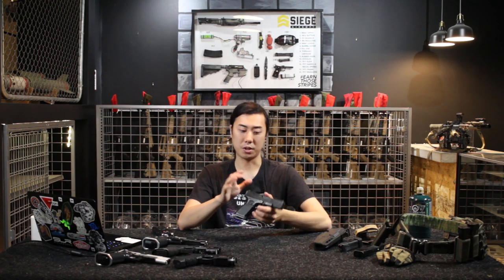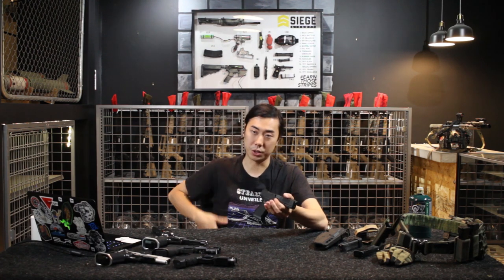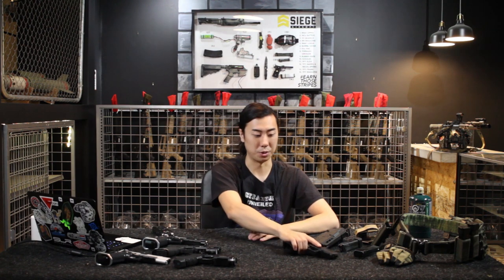Once you get your pistol, the propellant, BBs, your iPro and all that stuff, what do you need to do to play with these? The answer is, really, other than knowing the field rules, not too much. The first thing you want to consider is whether your pistol is going to be a primary weapon — the only gun you're using at the field — or a secondary weapon in a holster along with a rifle, shotgun, or whatever you decide to use.